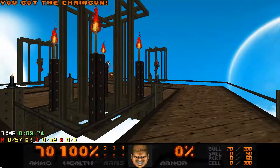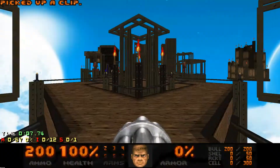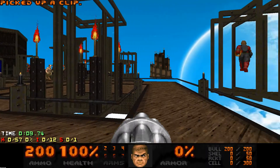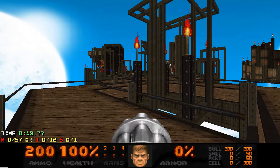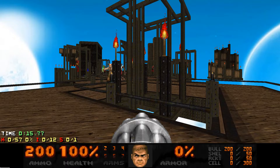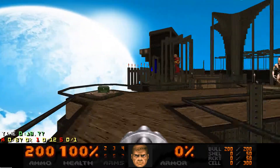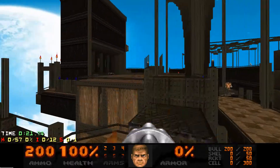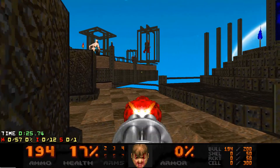Welcome back, this is Sunlust Map 31 and this was the first attempt, so rather good. It is far different from the next map. The first thing I do is get the chaingun and then try to get out — as you can see, it didn't work out too well for me.